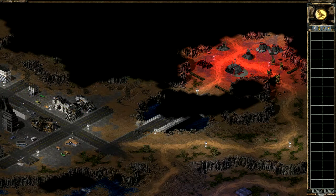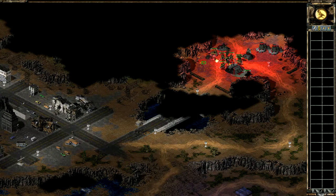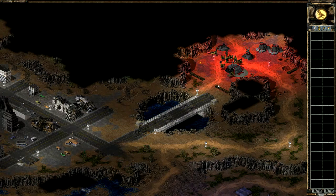This is the Nod base. It's the usual stuff — we've got the Hand of Nod, which now looks more creepy. And we have here the arms factory. No more airfield, basically. Nod is now a superpower together with GDI and they don't really rely on arms merchants or arms dealers anymore — they have their own stuff.